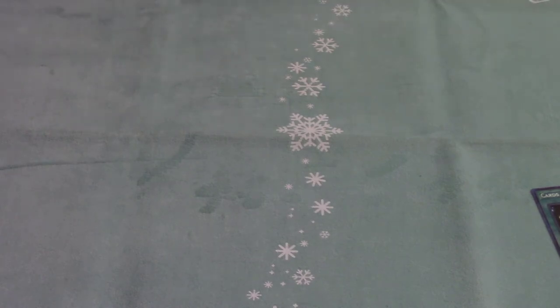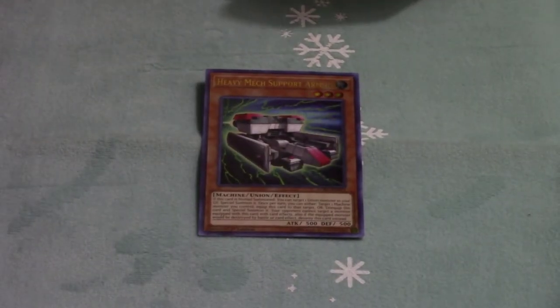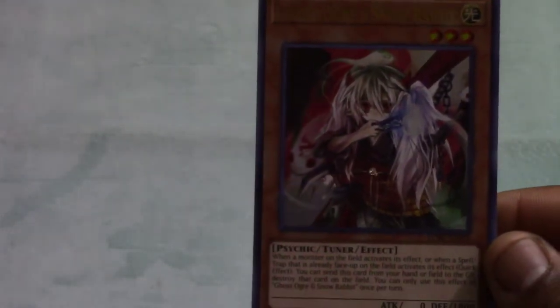On to the second pull — Ring of Destruction, I don't know why they even put that in, that's so stupid. Oh, a Lullaby of Obedience is actually a pretty decent card. Sorry for zooming in and out, just trying to make sure you guys see the cards. Oh, there's a Ghost Ogre! Look at that view. Oh my god, look at the beauty of that Ghost Ogre — that's all right, that's pretty good, we can roll with that.